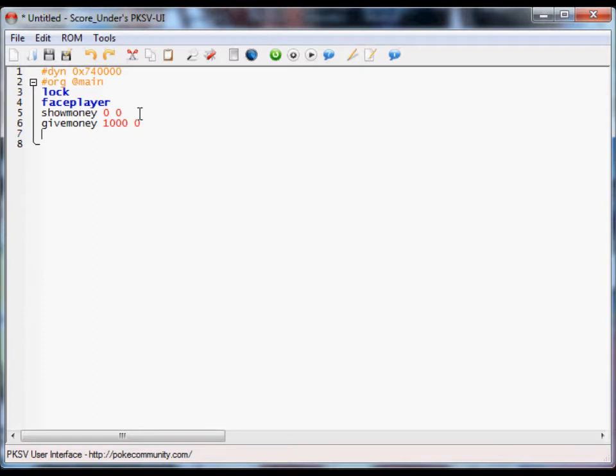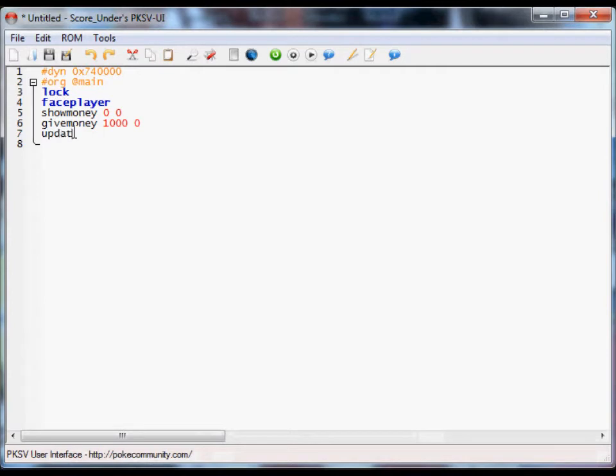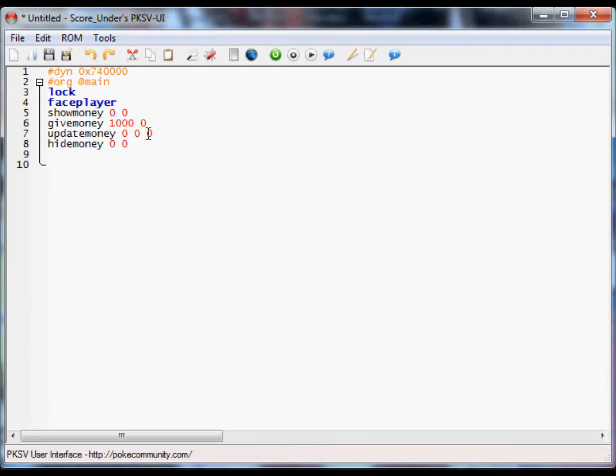Use give money since it's almost Christmas — and who doesn't want money? Even after you give the money, the money amount at the top left corner does not display the new amount. You have to update it using update money. The first two zeros are your x and y coordinates. The third zero is just like the give/pay money — you just need it there, because if you don't, the script thinks the two zeros are not an integer. The last command is hide money. It does the exact opposite of show money: instead of putting up the amount of money you have, it takes it away. So you might want that if you don't want the money amount to stay up there forever. Put in a hide money and that's that easy.